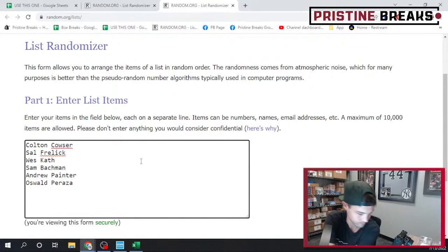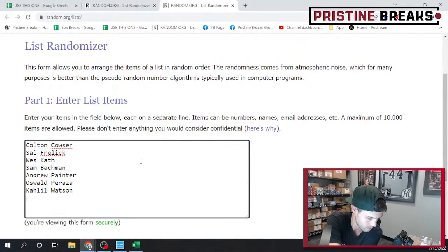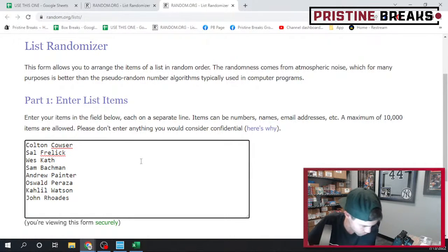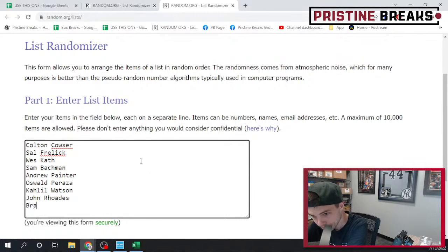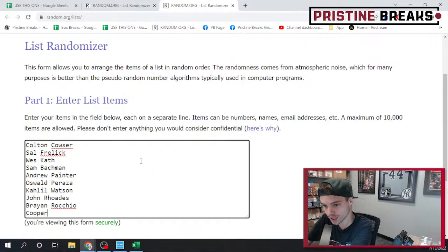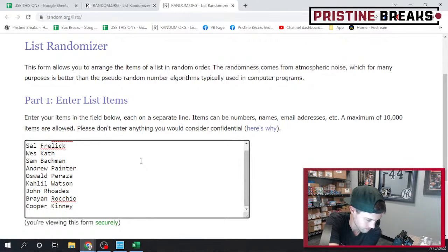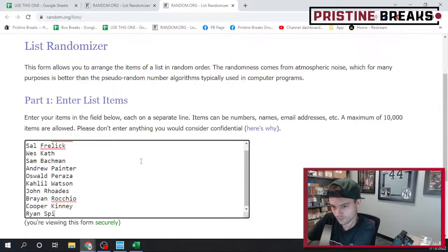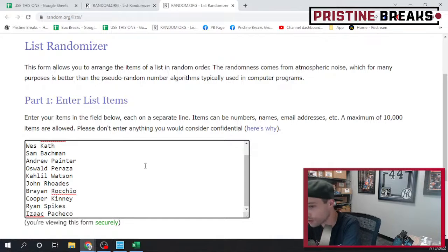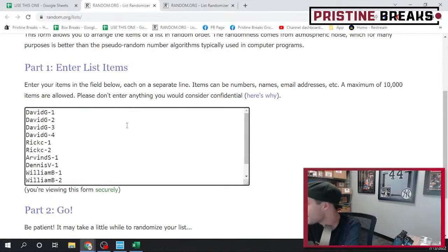Entering all 12 cards into the randomizer: Oswald Peraza, Brian Racchio, Cooper Kenny, Ryan Spikes, Isaac Pacheco — and we've got nothing else filled after this, so if you guys want to fill anything up, personals or whatever, we can break them. All 12 cards are in — let's go ahead and randomize three times. Good luck.